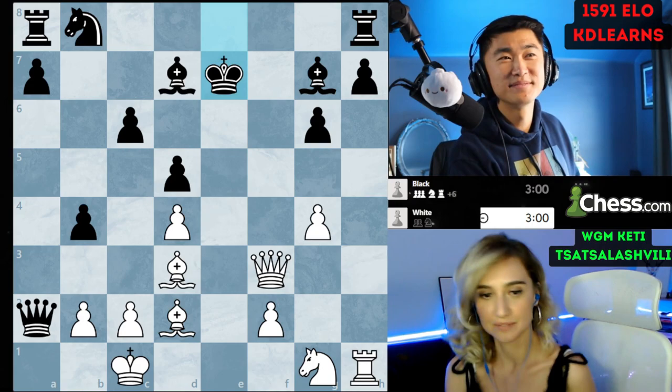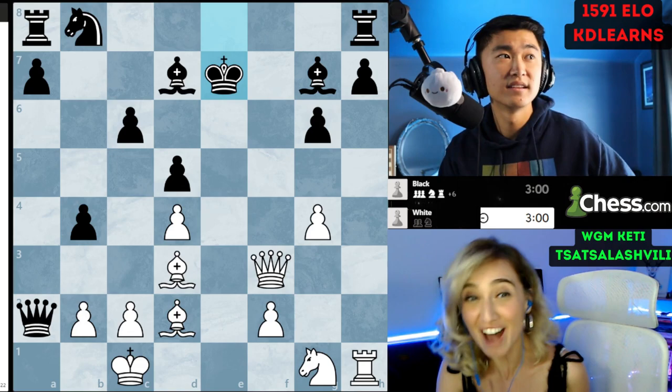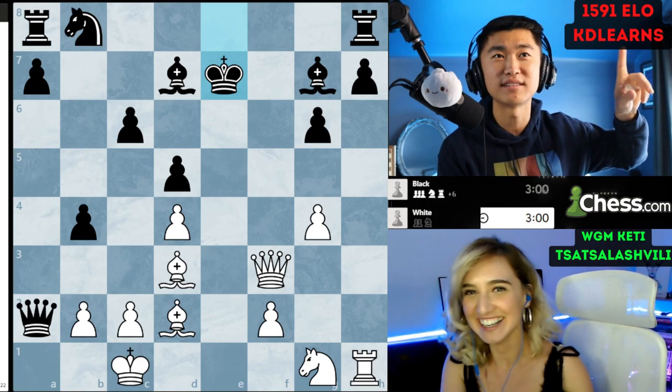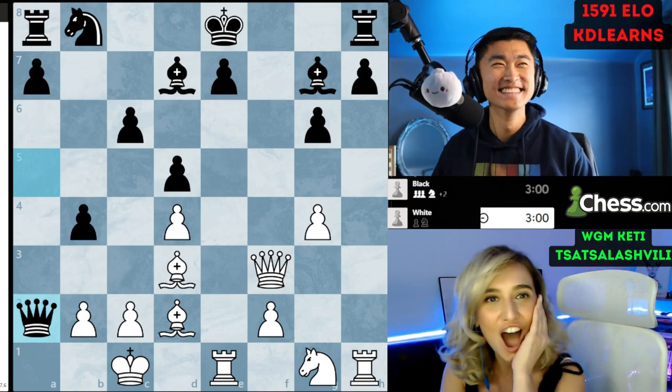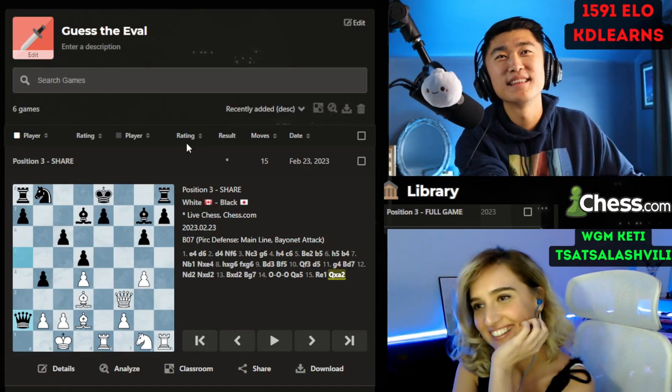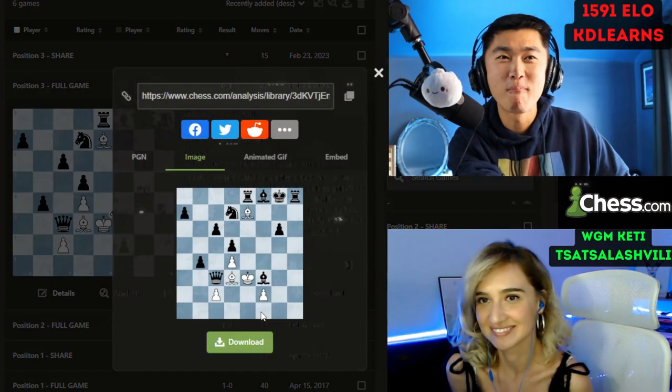Turn the evaluation bar on... after queen takes a2, the evaluation shows — plus 20? Wait, this is after king takes e7, you have to go back to queen takes a2. Oh no — only seven! Let me show you the full game so you can see how it went.